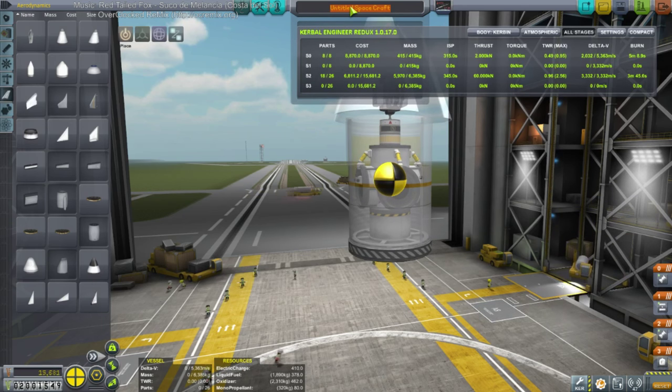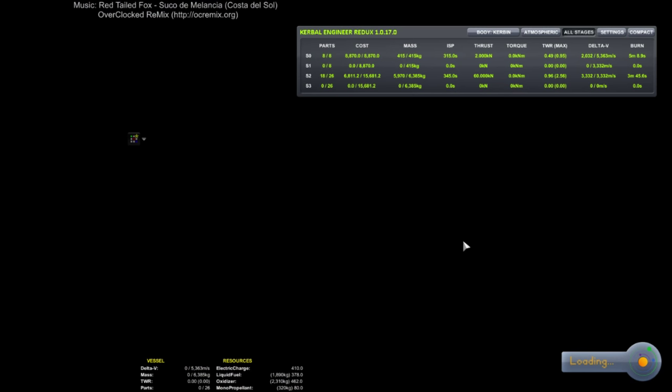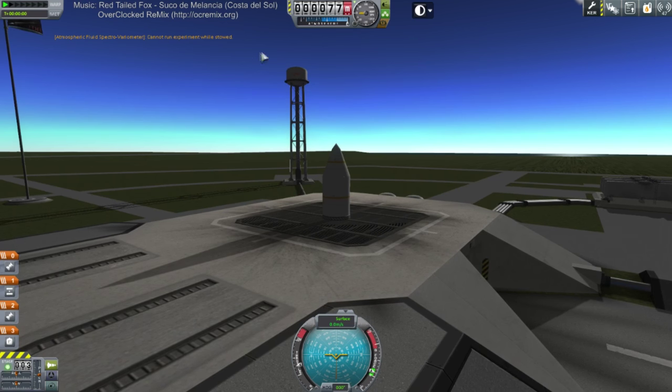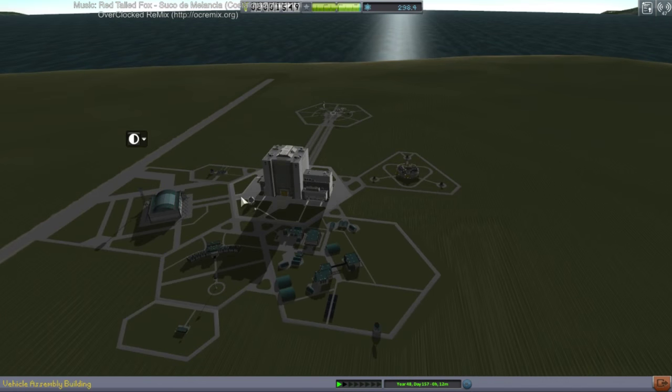Let's save it first just in case something happens. Atmospheric Analyzer One — maybe there'll be more. I know, that's why I'm bothering with the fairing. If the fairings weren't less massive I'd still hate them. I've had a tendency to not use fairings until now. Physics has loaded — I cannot run experiment while stowed. Doesn't work.